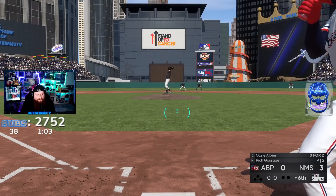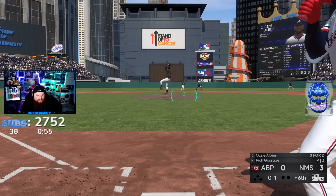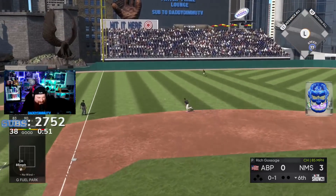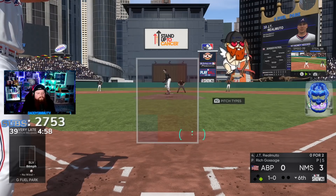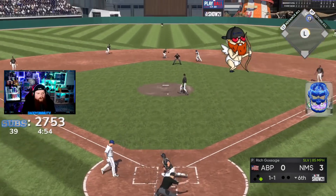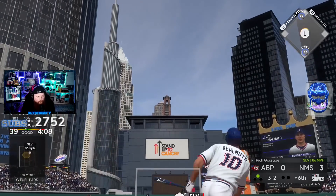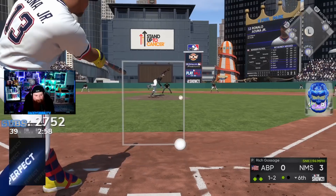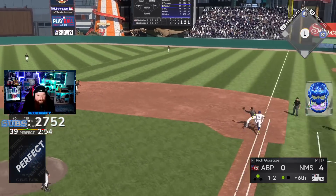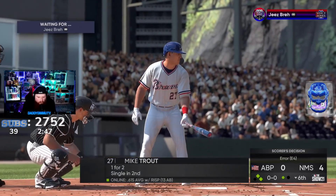Ozzy against Goose — look at my PCI. Holy shit, do you see how tiny that is? That's tiny, right? And I'm gonna get a hit — oh my god, oh my god, we did it! We're in there baby, we're in there like swimwear. Oh man, look at that — I just missed it. 77 speed, no no no no. Acuna with the base hit, love it — give me another run. Feeling crispy, only one out still.